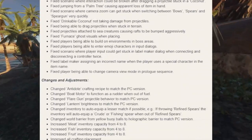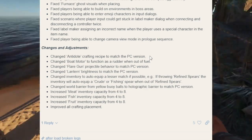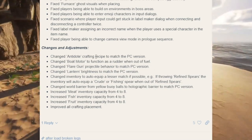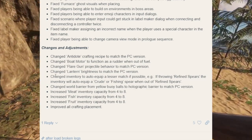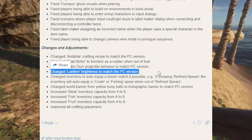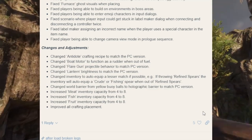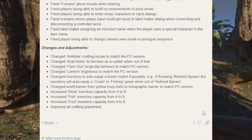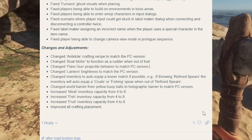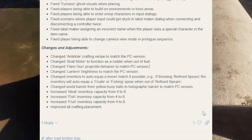For quality of life changes: they changed the antidote recipe to match the PC version — that means it's one pipi plant for the antidote. They changed the boat motor to function as a rudder when out of fuel, and changed flare gun projectile behavior to match the PC version. The lantern brightness has been changed to match PC, which is pretty big because the console version's lantern barely puts out any light. They also changed the world barrier from the yellow buoy balls on console to the holographic barrier like on PC — a lot of these adjustments are being brought in line with PC.